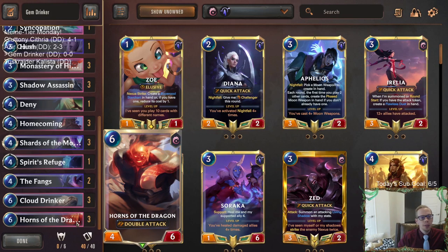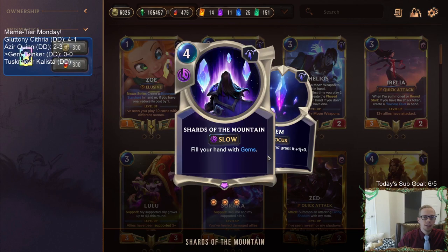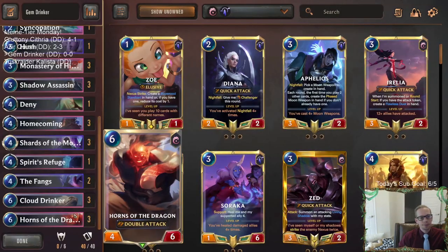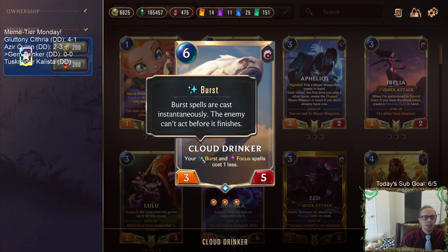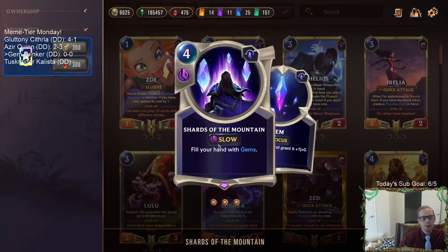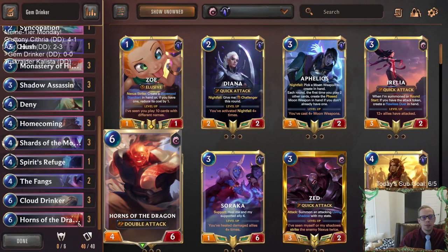We need to buff up Horns of the Dragon since four power isn't enough. We'll use Shards of the Mountain to fill our hand with gems - each one heals an ally and grants plus one plus zero. That costs a lot of mana, but with Cloud Drinker in play, focus spells cost one less, so every gem costs zero mana instead of one. We can just throw all those gems onto the Horns of the Dragon.